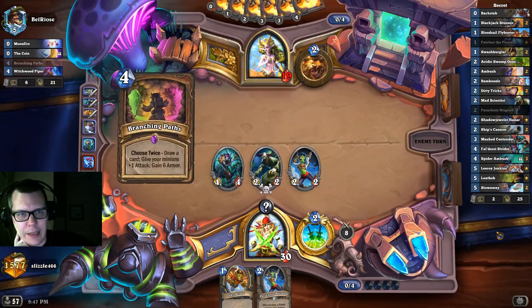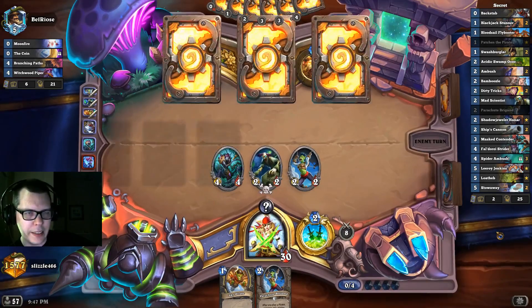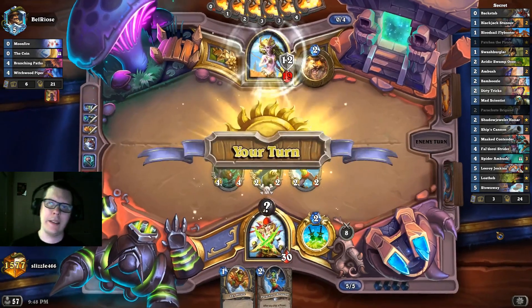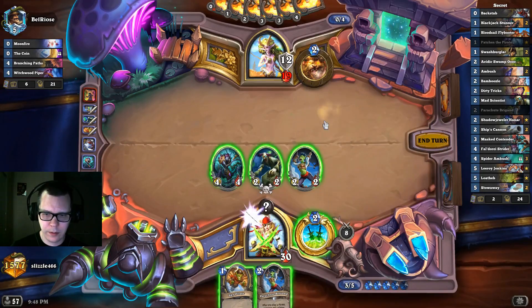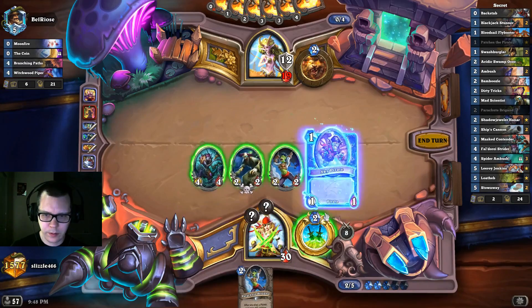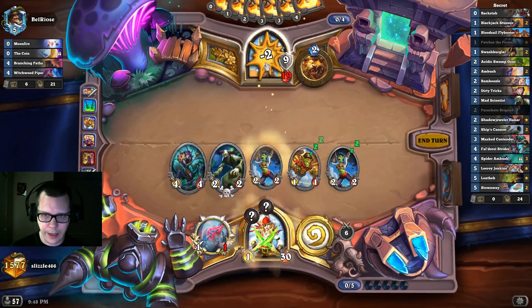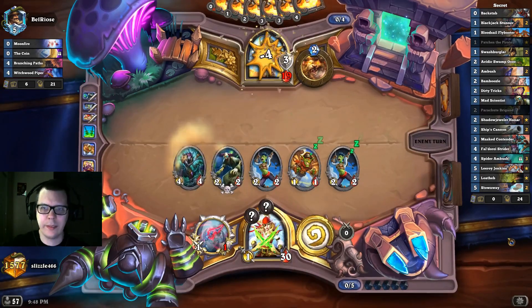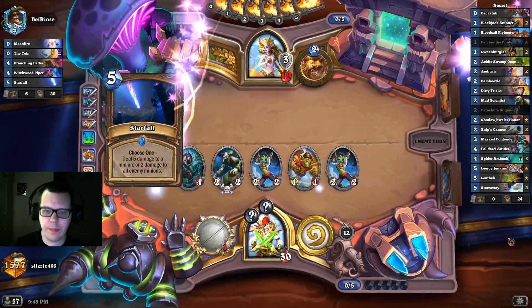Our opponent is seriously thinking about their plays. Are we going to draw? Yeah, because they have what they need — unless they're on two pipers, which would be silly. They have what they need, they're just stalling. I have no more hand. I think we might see a Stonetusk Boar here — I feel a Stonetusk coming. Knew it.